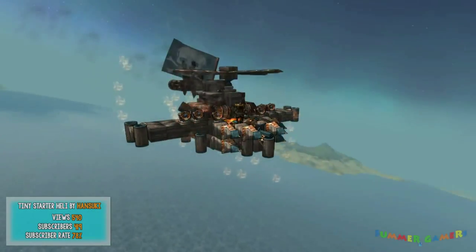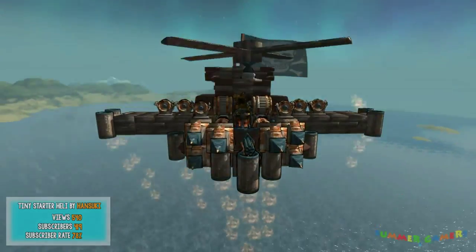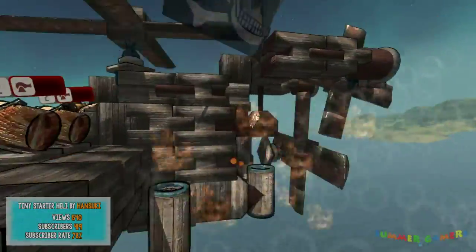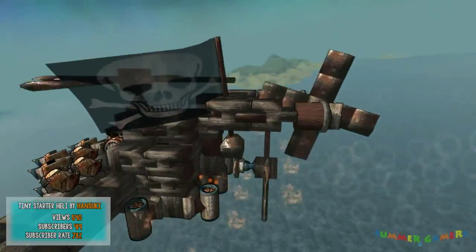At number two, we have the Tiny Starter Heli by Hunsuki as well, with 540 views, 419 subscribers, and a 78% subscriber rate. You'll probably notice it is kind of wobbly, and that's because these propellers are doing a lot of work. It doesn't connect too well, so you can see that propeller part is moving.